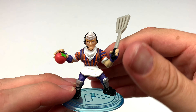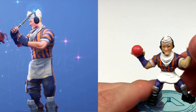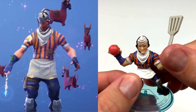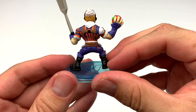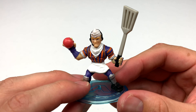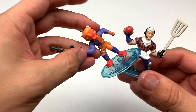Next up is the Grill Sergeant, who has an awesome tomato hand grenade and a giant spatula pickaxe. He's got purple and orange stripes all the way across the body — maybe a bluish purple. Pretty cool. I like this figure a lot.